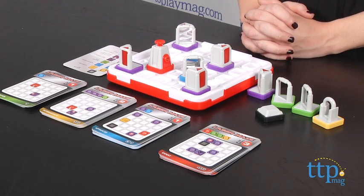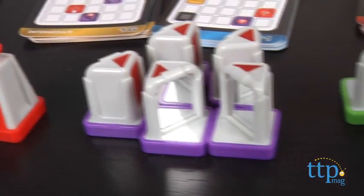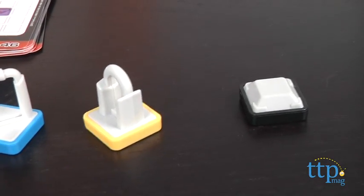The game comes with a game grid, 60 challenge cards, and 11 game tokens, which include one laser, five target mirrors, two beam splitters, one double mirror, one checkpoint, and one cell blocker.